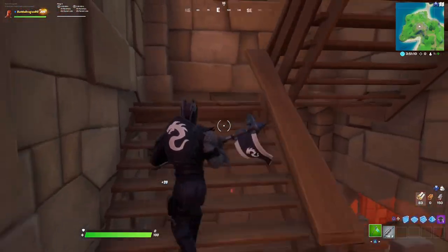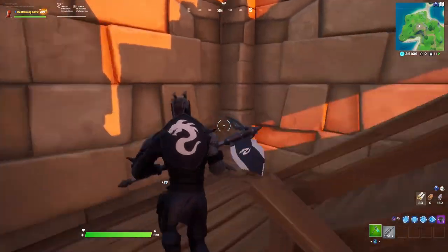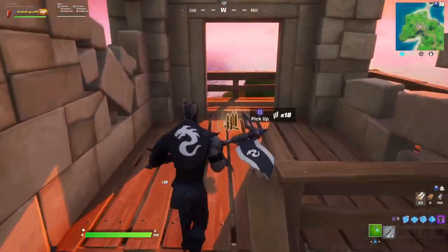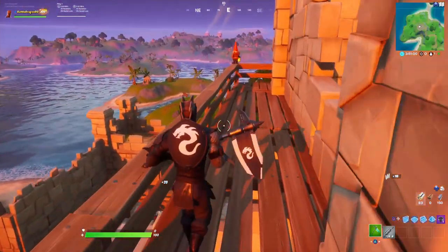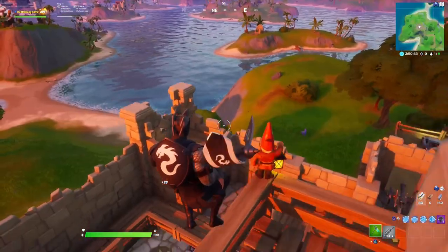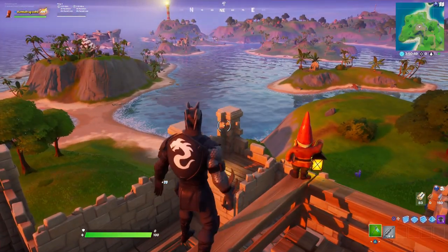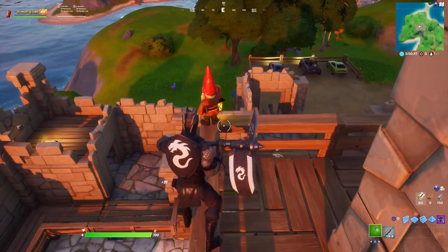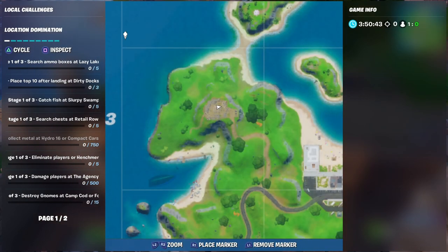Here you're just going to go up the steps to the last floor. And there it is, everyone — that is gnome number 7. After completing this and destroying this gnome, you will get a little banner to the left, and I think you will earn 15,000 experience, everyone.